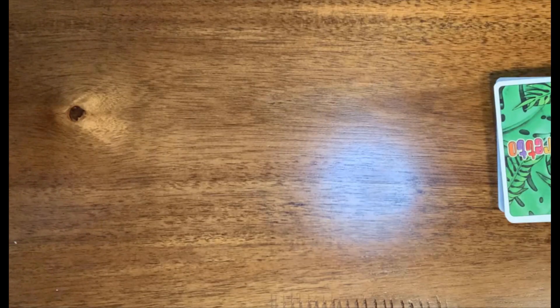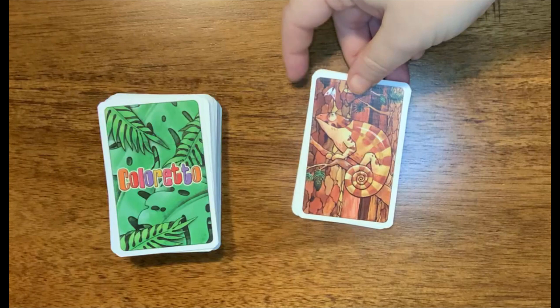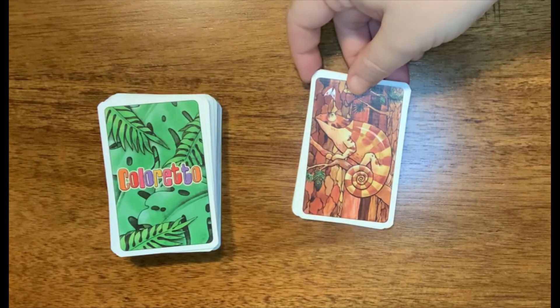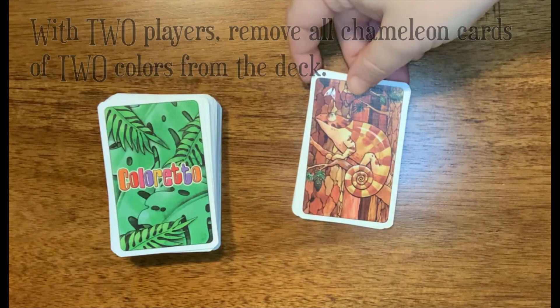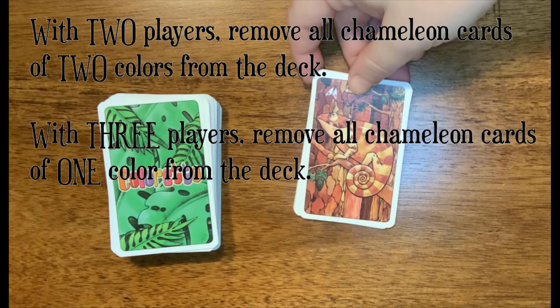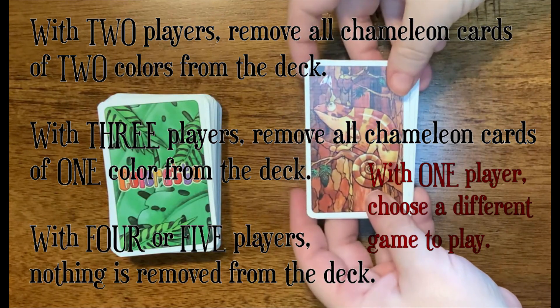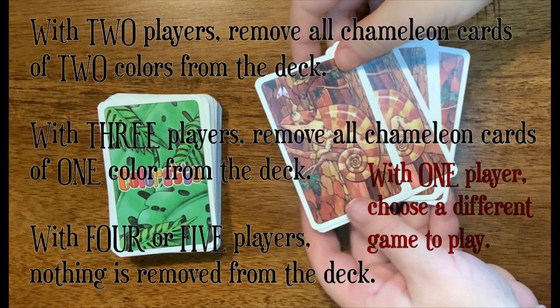Because the game is for two to five players, there are some changes depending on the number of players you're playing with. One of the changes you need to make when playing with two or three players is removing a stack of colored chameleons from the deck. If you're playing with two players, you'll be removing two colors. If you're playing with three players like we are today, you'll be removing one color from the deck. So we have decided to remove the brown.